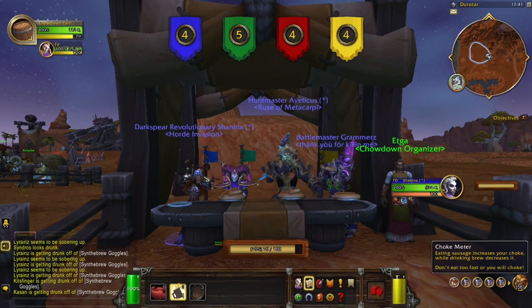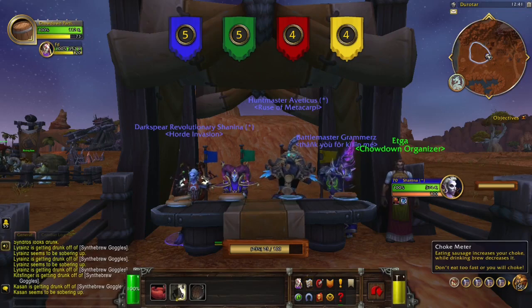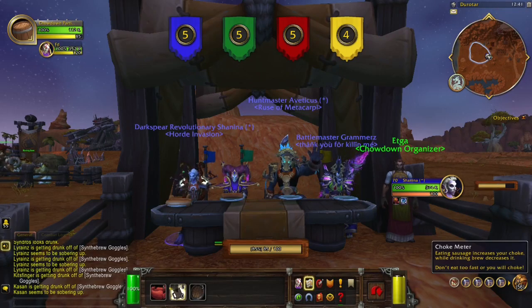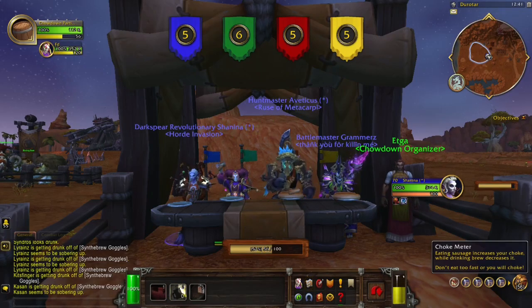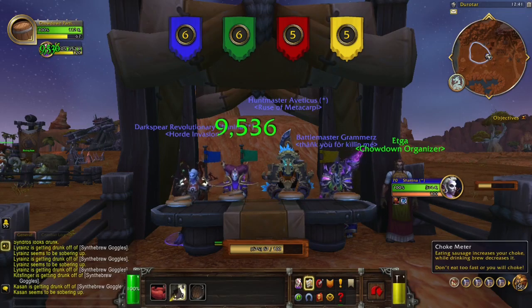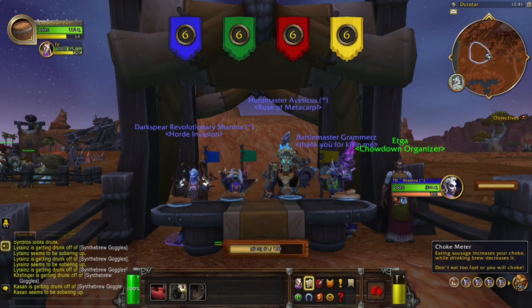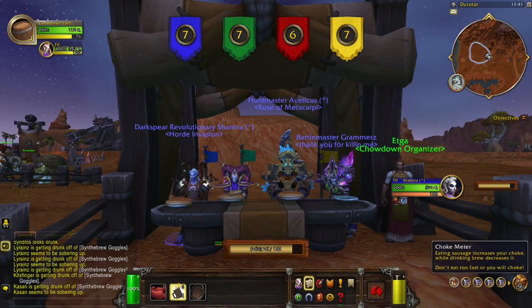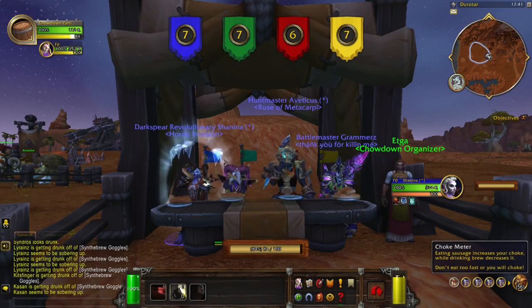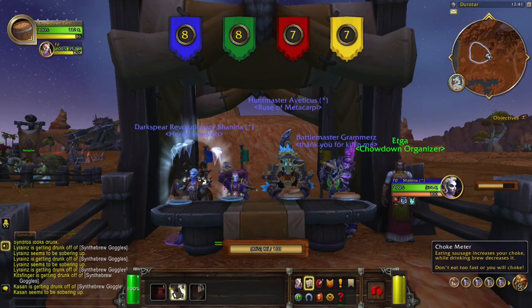I do see strategies where people just choke and then go ham — they wait 10 seconds and eat the whole platter. But I was testing numbers and wanted to show you a winning approach. The sweet point is keeping your energy at about 70 or below so you can guarantee you're not going to choke. Start off with a one-one-two pattern, then one-one, and as you go, use your brew off cooldown.